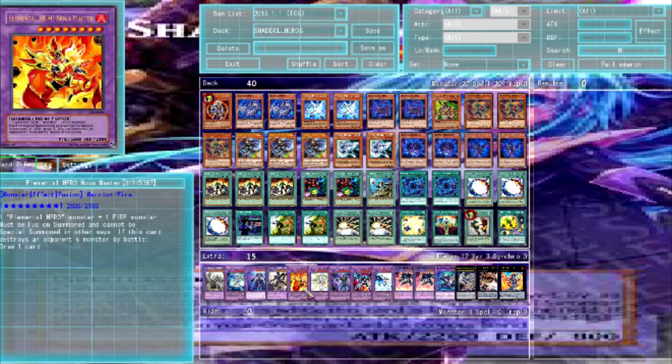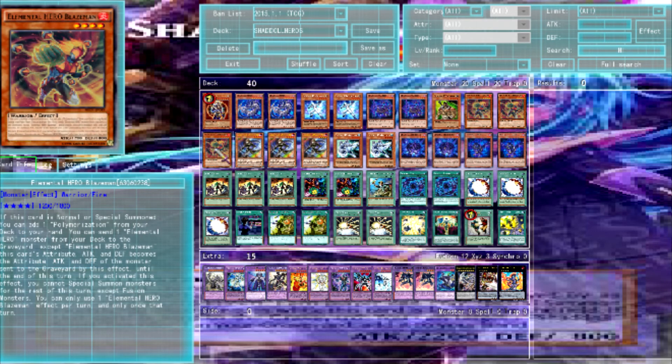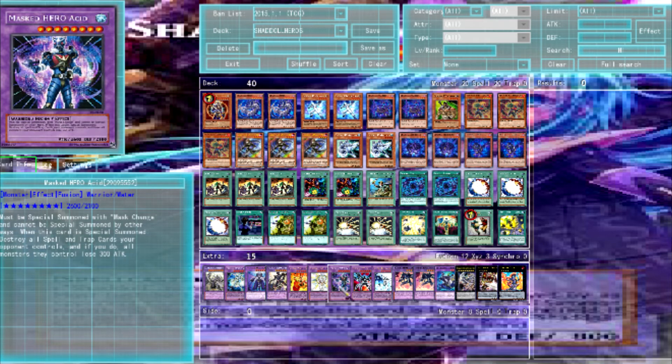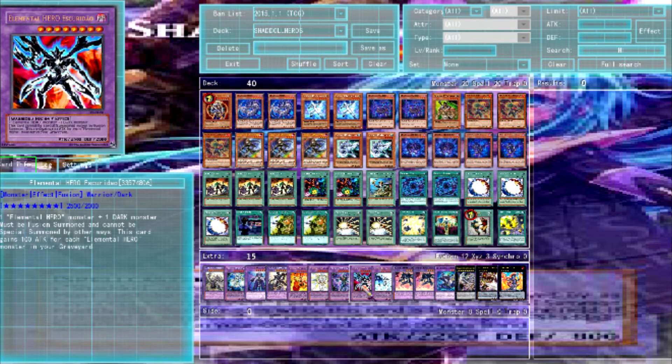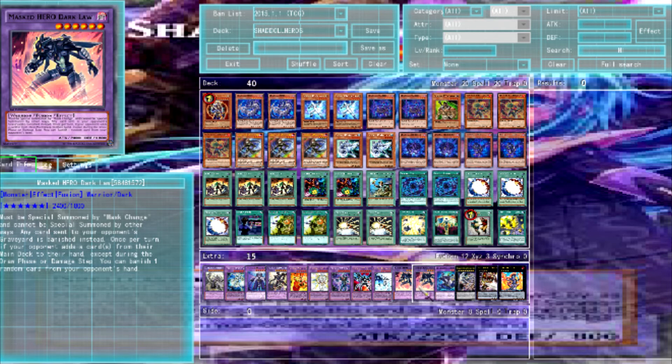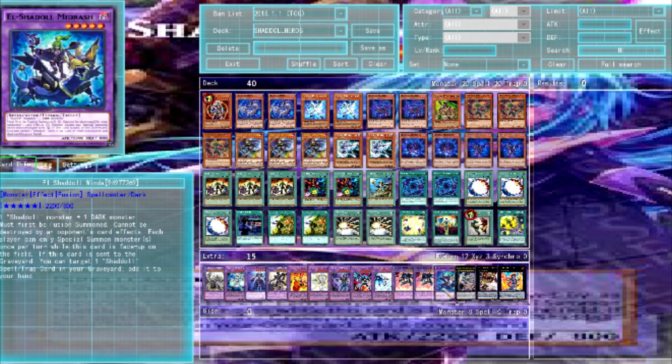And then we run one Nova Master — I highly recommend running one copy because you do have Blazeman who is a Fire. So if you want to quickly go for a Fusion Summon, summon him and then have another Elemental Hero, you win. He's great because if you destroy a monster by battle, you can draw one card. One Shining, one Acid — Harpy's Feather Duster if you summon him. One Scuderu — this card is really easy to make, so if you want you can put it up to two; it gains attack for each Elemental Hero in the grave. One Ab-Zero — if it leaves the field, destroy all your opponent's monsters. Two Dark Law — any card sent to your opponent's graveyard is banished, and if your opponent adds a card from their deck to their hand, you can banish one card from their hand. And then one Winda — either player is only allowed one Special Summon. And that is it for the Fusion Monsters.